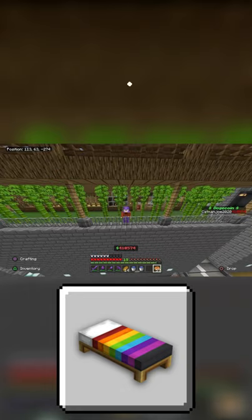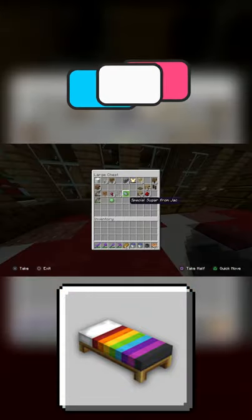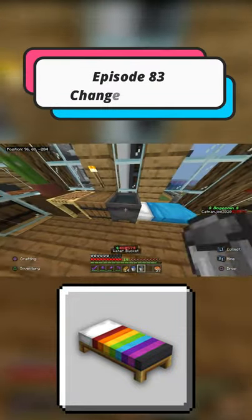Yo, what is going on YouTube? My name is of course Cam Angelo and welcome back everybody to another brand new video on the channel. Today for episode 83 of our series Minecraft Achievement Size Trophy, we are covering Change of Sheets. In order to obtain this achievement size trophy, what you have to do is dye your bed a different color.